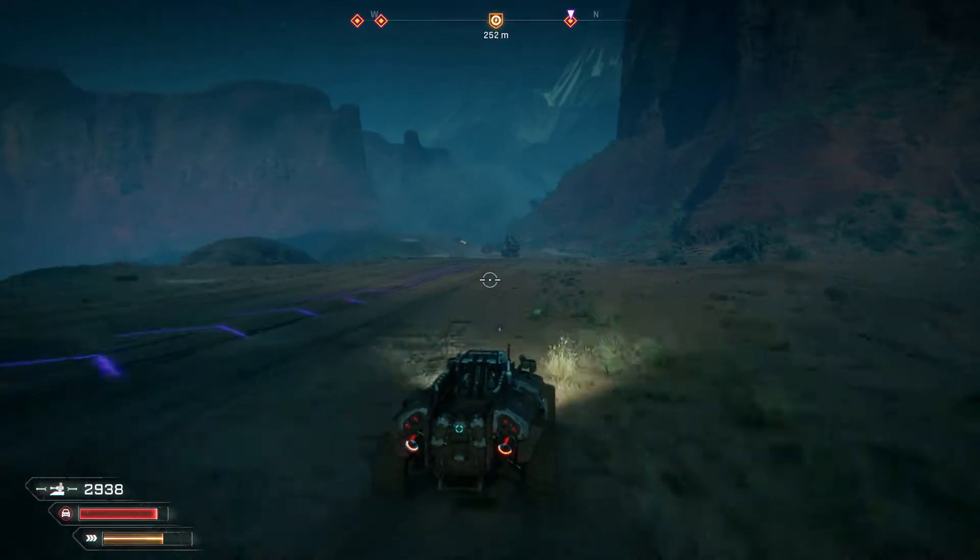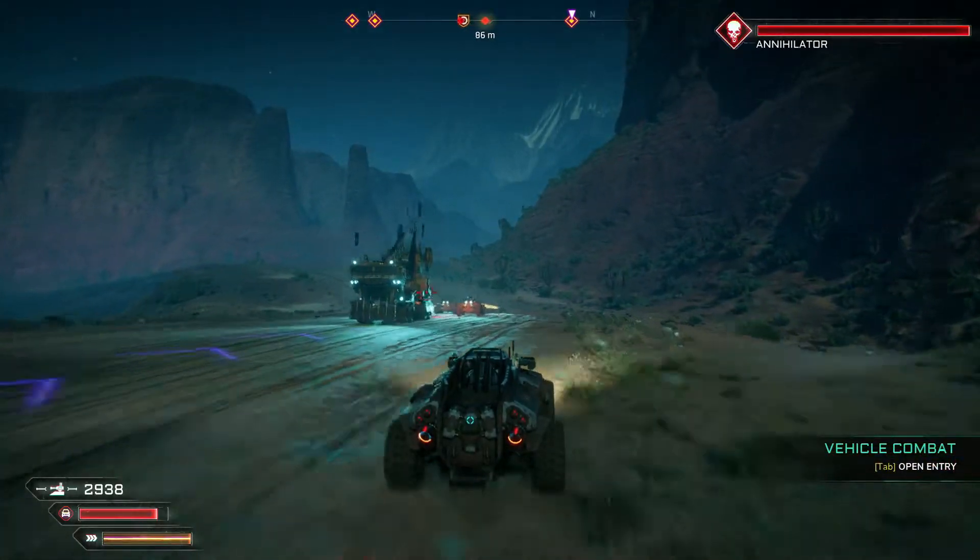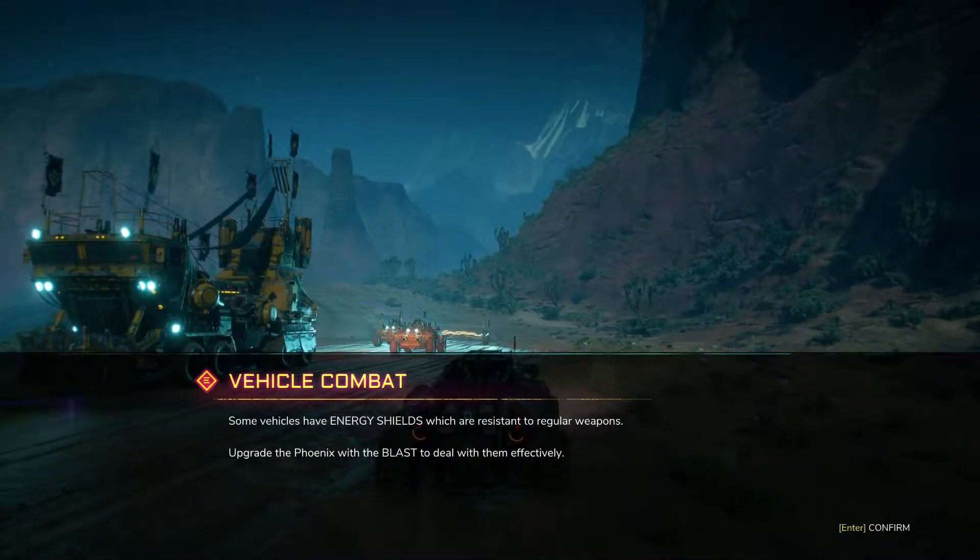Maybe I should learn to shoot better. Vehicle combat — not only is the Phoenix great to drive, but it's deadly as well. Press LMB to fire, tap Q to switch between weapons, Q to access weapon loadout, right mouse button and A and D to dodge attacks, and C to ram vehicles. Some vehicles have energy shields which are resistant to regular weapons — upgrade Phoenix with blast to deal with those.